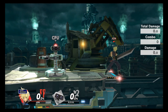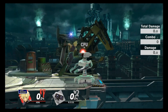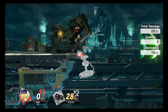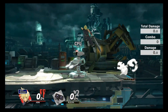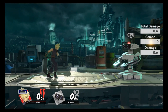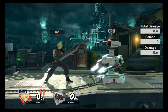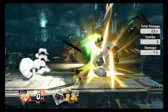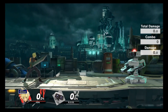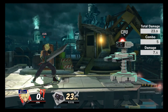You also have your side B, which is a great combo ender. A lot of Cloud's moves can be comboed into it — things like forward air, neutral air. If you don't tap repeatedly, you'll only get one blade hit. But if you tap multiple times, the side B will continue and do a five-hit combo with around 24%.